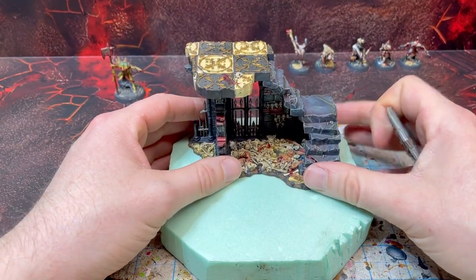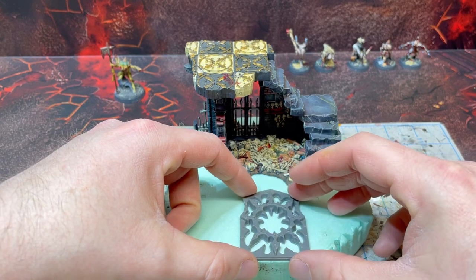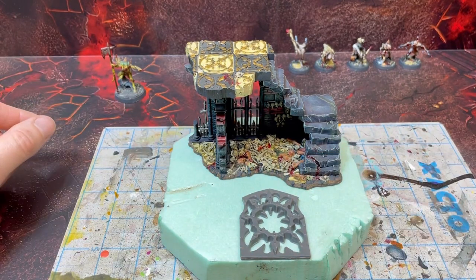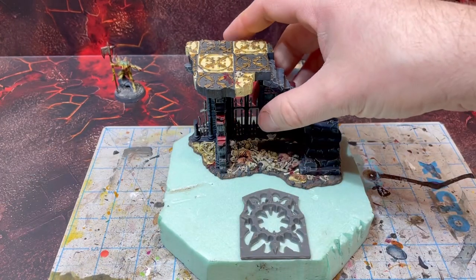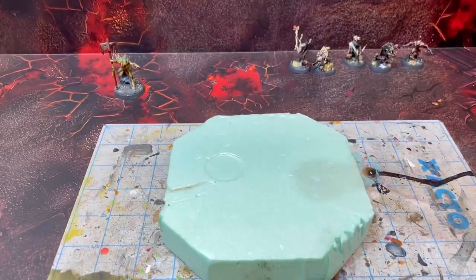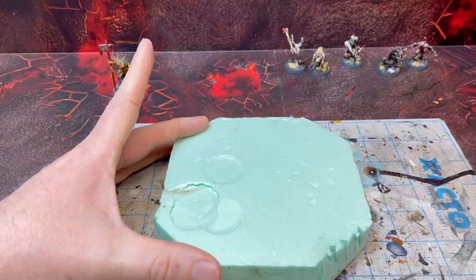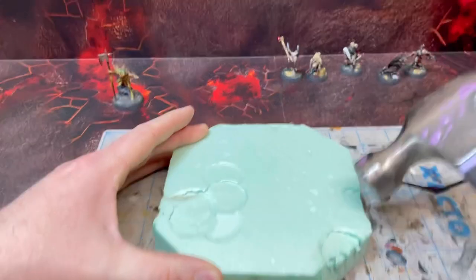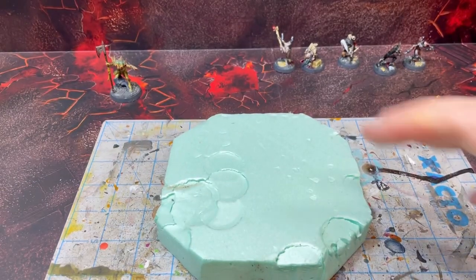I'm going to start this whole piece off taking an extra chunk of XPS foam that I had from an idea of a town square that just never came to fruition. And this here is the faction terrain for Flesh Eater Courts — this is the Charnel Throne. There was just a little extra gate I had from another kit. Now it's hammer time. We've got to texture up this XPS foam, break off some bits, and really start making it look like it's part of this damaged terrain feature and not so much a town square.